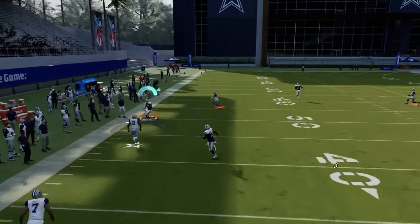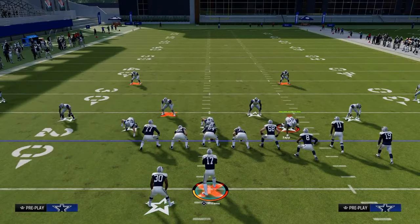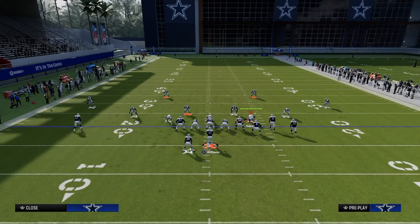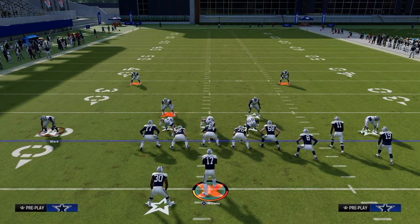If you go over to the play flood, you'll see these backed off cloud flats will certainly do a little better job of getting depth against that deep corner. But if they put zone drop 30 there, you have to kind of be ready for that and understand how to attack that. And really one of the best ways to attack that is our second setup, which is going to be out of the play four verticals.